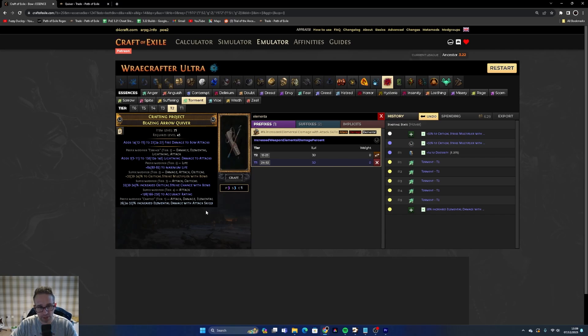It's got big life, huge lightning damage, crit multi, crit chance, accuracy, and elemental damage. You'll get something like this within nine to ten essences, which is a really big upgrade on what you're probably using.